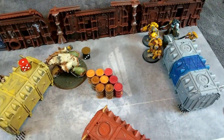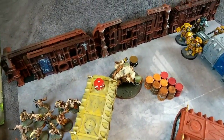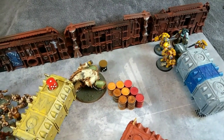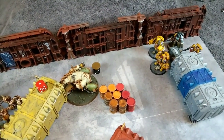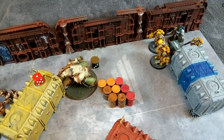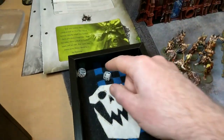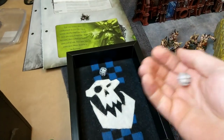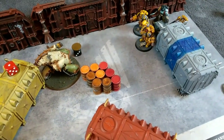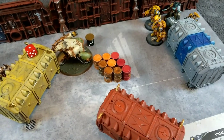The Primaris Librarian is going to roll for another psychic power - Might of Heroes. Warp charge value is six. If manifested, select an Adeptus Astartes model within 12 inches and until the start of your next psychic phase, add one to the model's strength, toughness, and attacks. I need six or more - it's a four, perfectly cast. The target is the sergeant in this unit to give him an extra attack, extra strength, and so on.